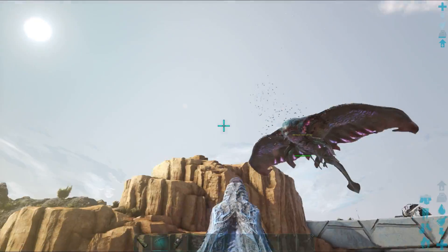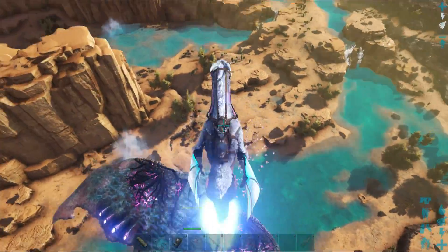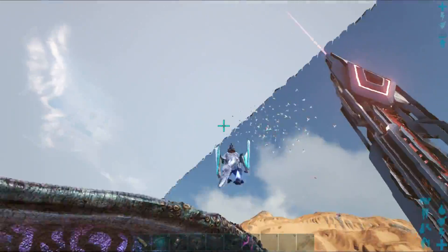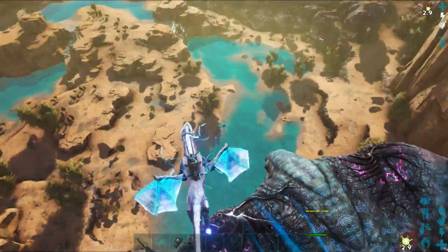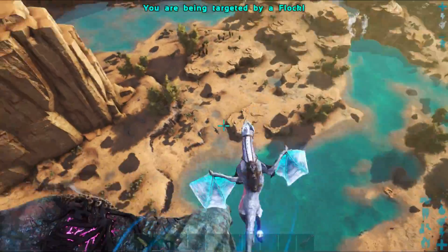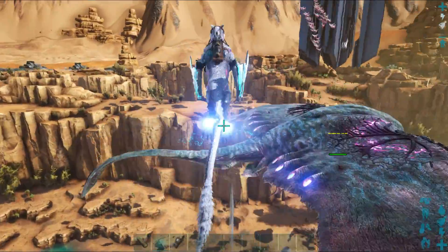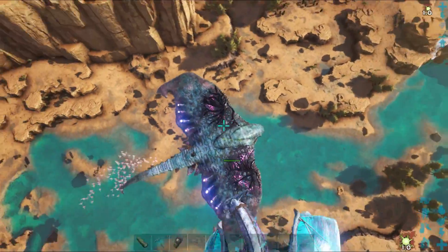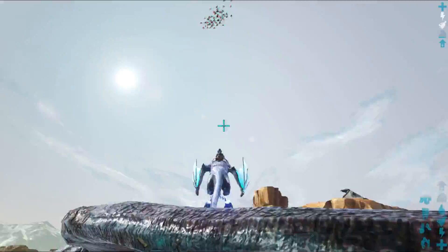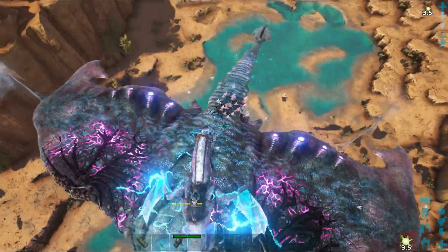There is the Desert Titan. All titans have some corrupt nodes on them. This particular titan has them all on its back — on its wings and at the base of its tail. The idea behind taming the titans is that you have to destroy the corruption. Once you have destroyed all of the corruption, you will have the titan immobilized and you will get a prompt to press E to tame the titan.